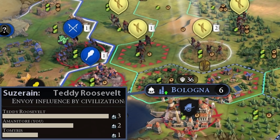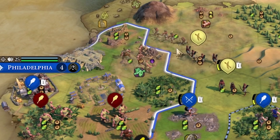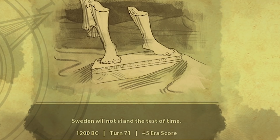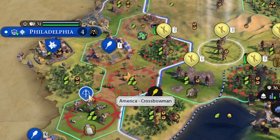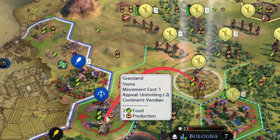Teddy Roosevelt is the suzerain of Bologna, so when he declared war against me, so did Bologna. While we're taking out Sweden, we're also moving half our archers towards America, and I think we might just try to steamroll over Bologna and America at the same time. It looks like Scythia is now helping out, so we're going to have to exterminate all their warriors. I think we take out Stockholm this turn. Sweden will not stand the test of time. As we move towards Philadelphia, we have a pretty startling find — America has crossbowmen. We're going to have to pull everyone out for now and focus on getting Bologna.